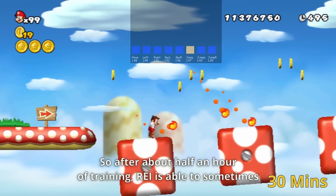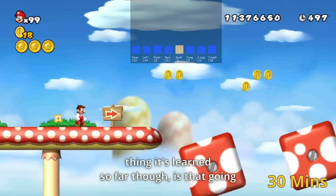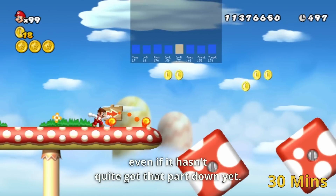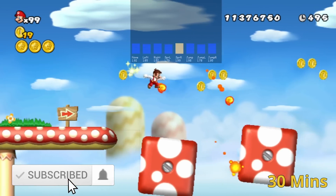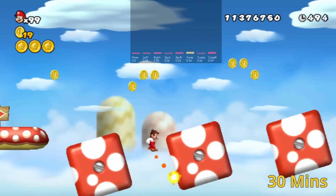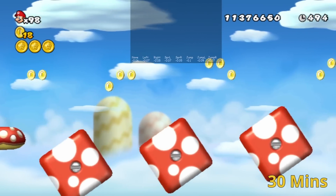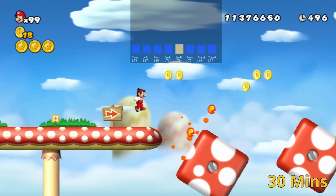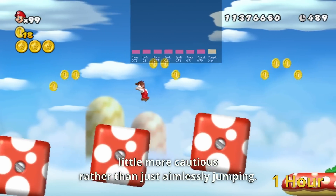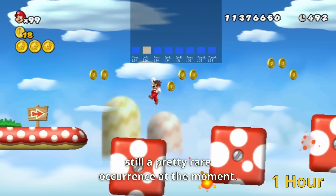After about half an hour of training, our AI is able to sometimes get lucky and make a couple of jumps, but mostly just falls to its death. The biggest thing it's learned so far is that going to the right is what it needs to be doing, and jumping is very useful for avoiding death, even if it hasn't quite got that part down yet. After an hour, our AI is still mostly jumping to its death, but we can begin to see it being a little more cautious, rather than just aimlessly jumping. Occasionally the AI is even able to get past the first few platforms, but that's still a pretty rare occurrence.